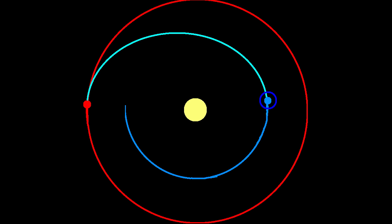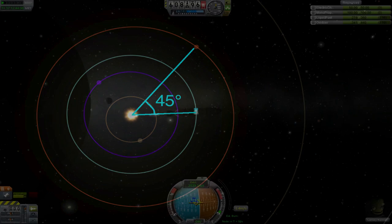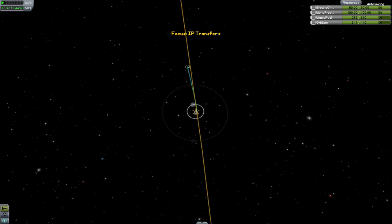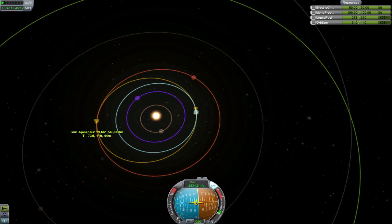That means you want to start your burn either just after sunset if you're going to a higher planet, or just after sunrise if you're going to a lower one. Remember to make sure the planet's at the right angle. So once your orbit becomes hyperbolic and you're leaving Kerbin's SOI, zoom out to the map view to see the entire solar system. I'm going to Duna here, so I'm going to keep burning so my apoapsis reaches about where Duna's orbit lies.